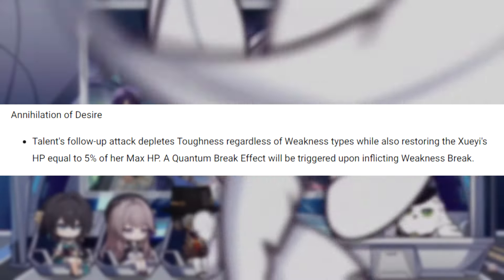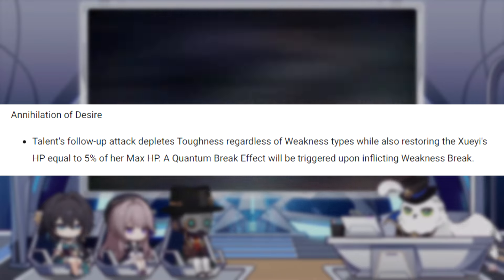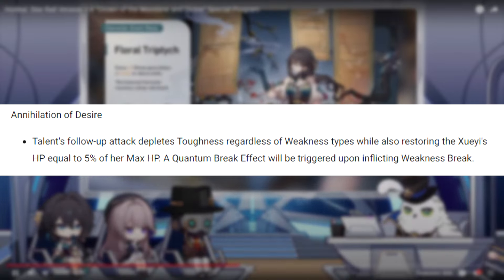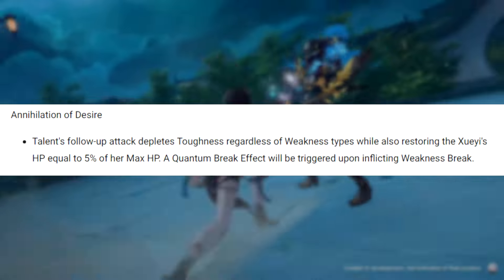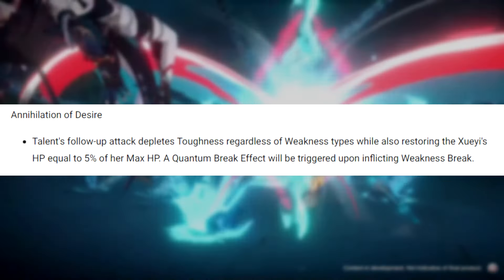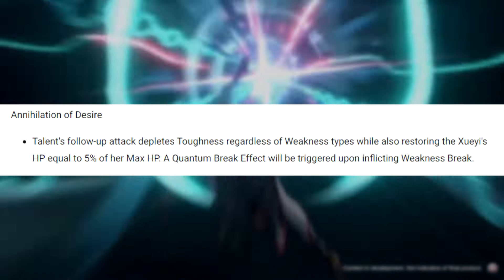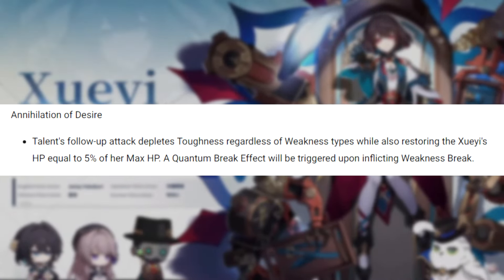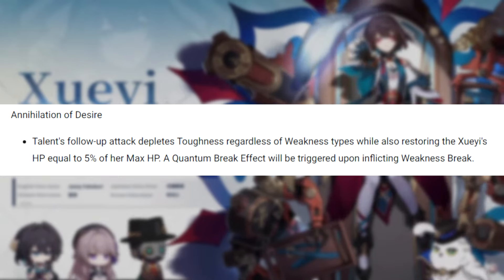E2 is going to pretty much make her talent's damage work like her elemental burst damage — it's going to reduce the enemy's weakness regardless if it has quantum weakness or not. Also it's going to heal Shuei herself about 5% HP per hit, which is cool. So her E2 is going to help you break enemy weaknesses faster even if they're not quantum. From her talent though, you're not going to be building stacks even if you break the enemy's weaknesses. So it just helps you break weaknesses, and it's still kind of cool, especially for E2.